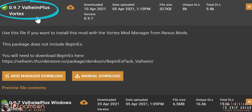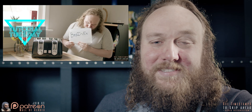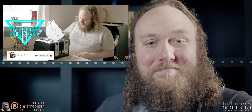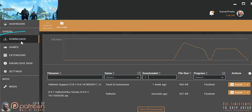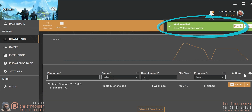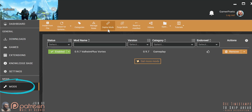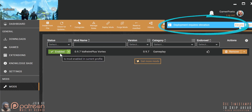For Vortex installation, choose the ValheimPlus Vortex option if you are using Vortex to mod Valheim. You need to install Bepinex first and set it up — watch my video that covers this process step by step, do that entire video, then come back here. Click Mod Manager Download, open Vortex, go to Downloads, locate V Plus, and click Install, then Deploy, then Enable. If you don't see these popups at the top, open the Mods tab, Deploy from the top bar, and enable from there. If you receive an Elevate popup, do that as well. Installation complete.